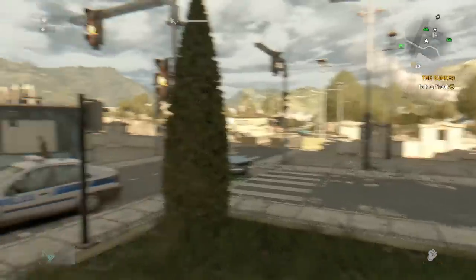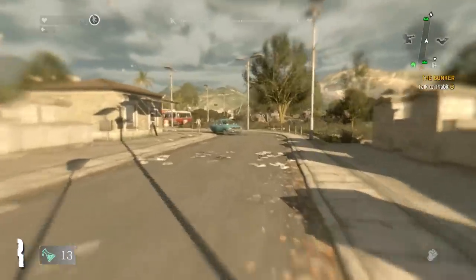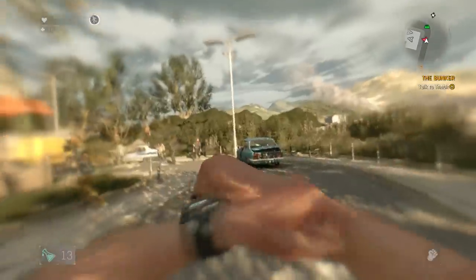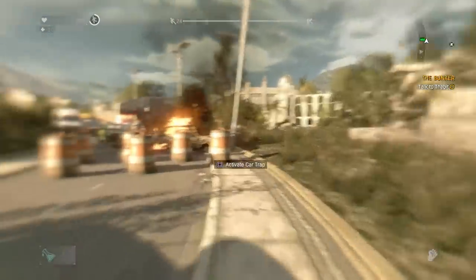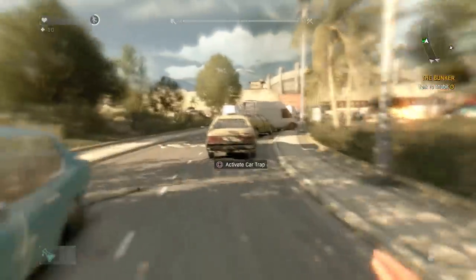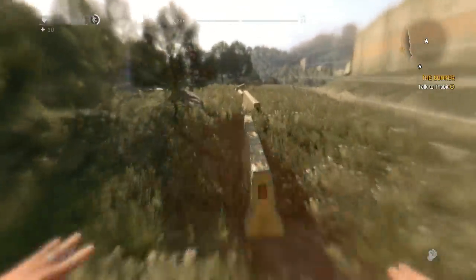Moving down to number four, we have the Speed Booster. Not only does this give you extra speed, but it also gives you unlimited agility stamina - so running, climbing, and sprinting, you're not going to run out of stamina doing those things. But you will run out of stamina in combat. Similar to the stamina booster, once you reach max agility level you already have unlimited agility stamina, making that part redundant. But it still provides the speed boost even if you're already max level.